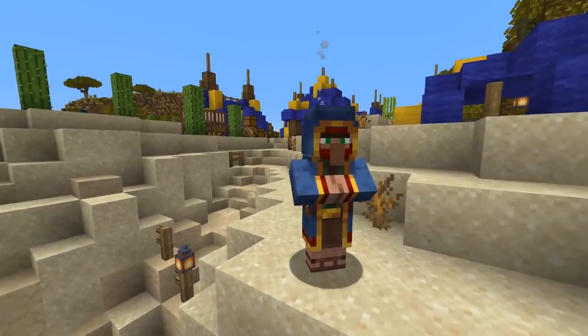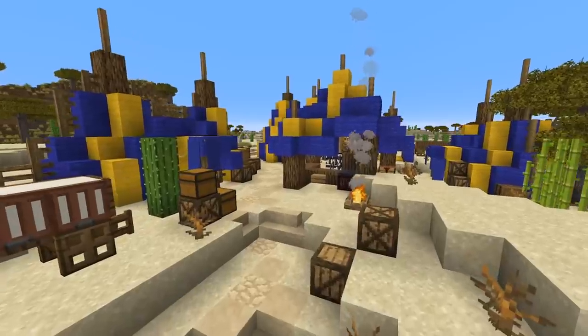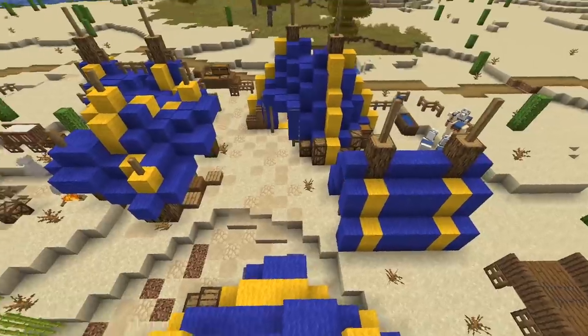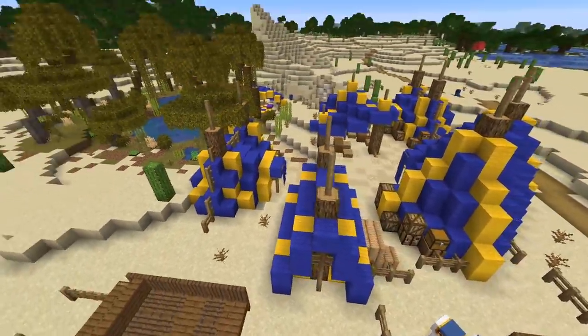Got some of these dudes stuck in your world that won't despawn and you absolutely hate them? Maybe you give them a home to live in like our Ikea village here, or turn it into a wandering trader camp of sorts — that was the idea before it became Ikea. I guess Ikea sells everything, so it kind of works.